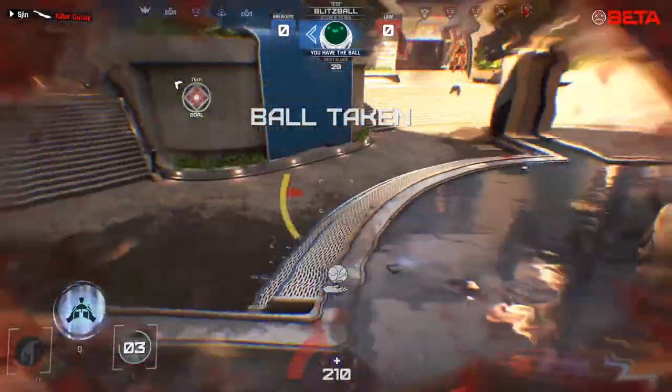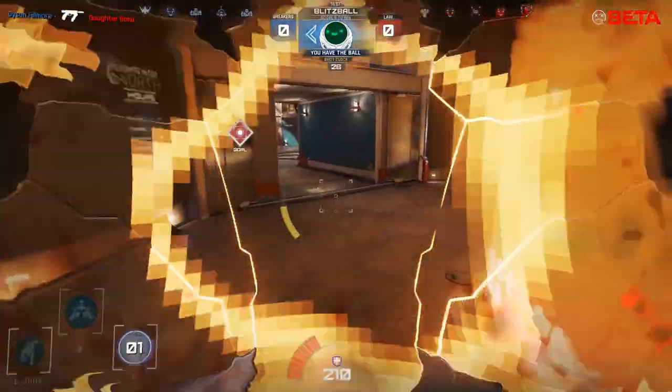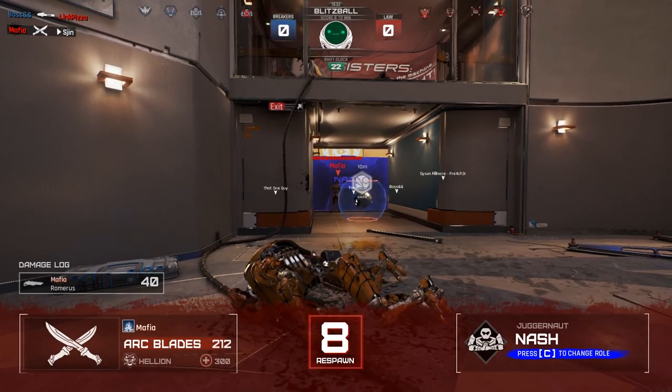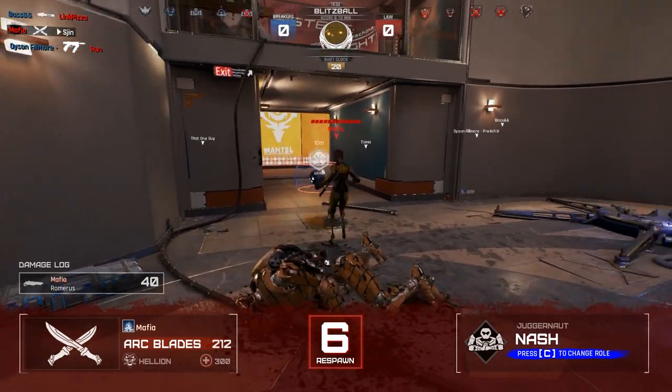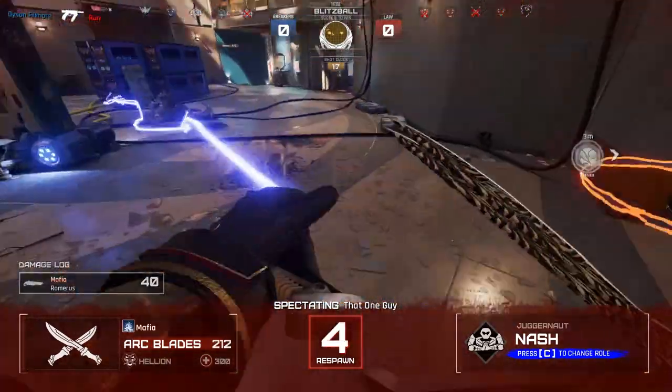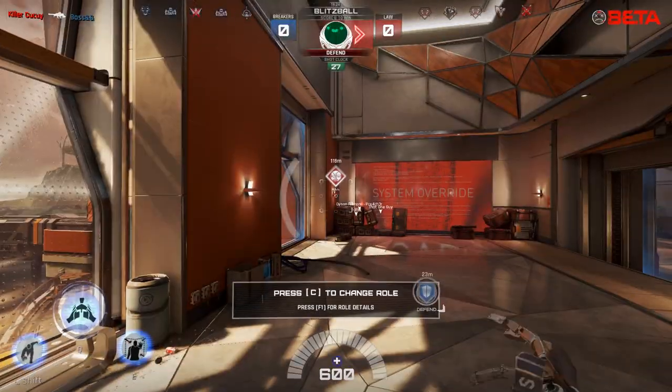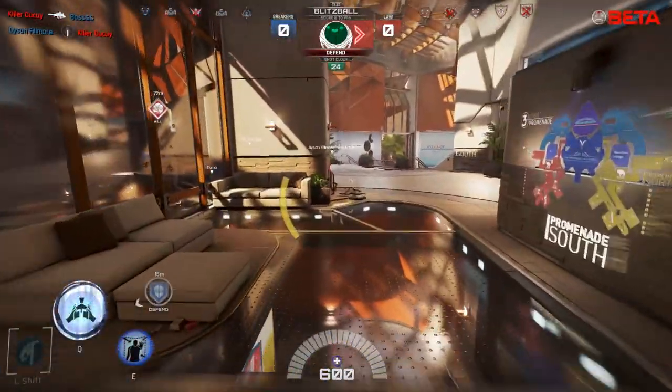I've got the ball! Armouring up, slamming down - not quick enough on the wall. But a great move as a Juggernaut ball carrier is to run to the enemy flag, plonk down a shield, and all of your pursuers are left in the dust. So we're going to defend our flag point from their dudes.